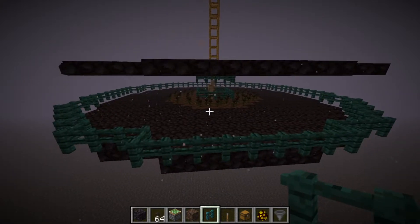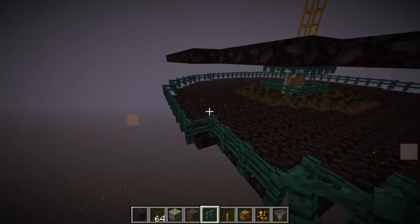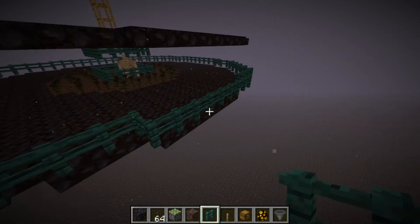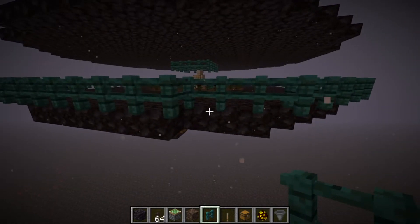As you might know, there was a new biome introduced in this snapshot called the Basalt Delta, and the only mobs that can spawn in this biome are ghasts and magma cubes. Taking advantage of that, we are up here on the nether ceiling above a Basalt Delta.